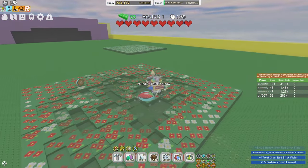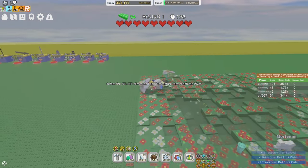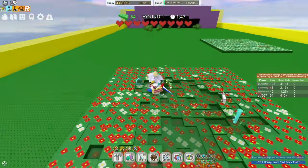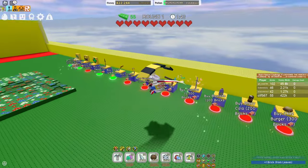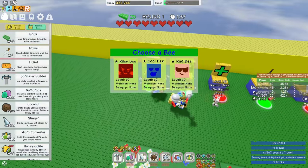So first, when you start, you just want to immediately start getting flowers. We want to be careful though, because it's a lot easier for me because of my build — I can get honey super fast for bricks and bees. What we want to do is grab the trowel. The trowel is like your best friend. Without the trowel, you're not going to finish this.